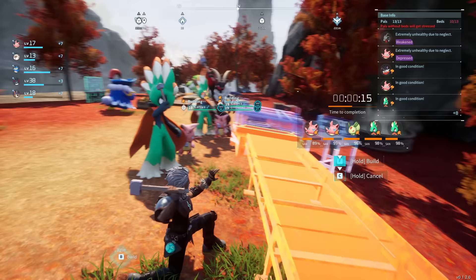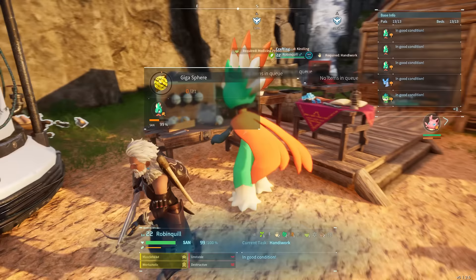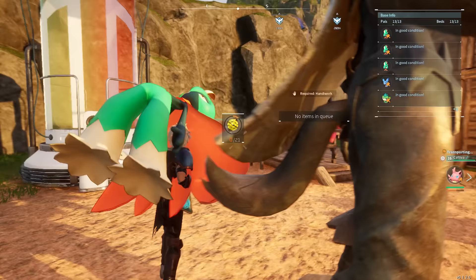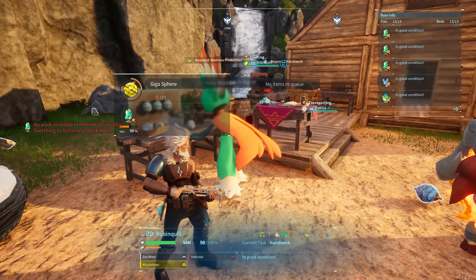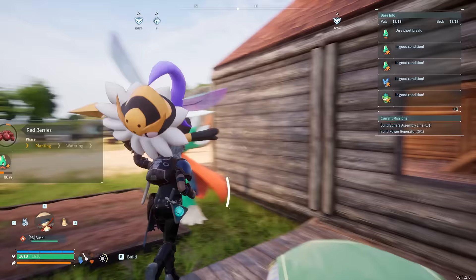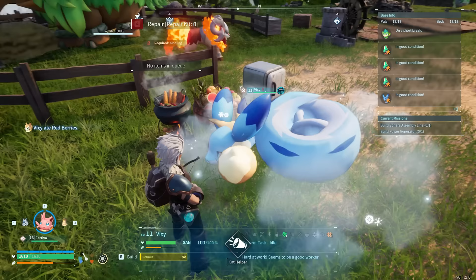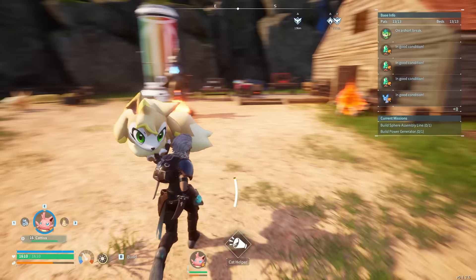If your pals don't do the projects you want, you can assign them manually by lifting them up and throwing them at that object or location. For example, if you want to craft items but don't want to do it yourself, grab a pal and throw them at the workbench and they'll do it for you. The same goes for farming — if you want a pal to farm honey, grab them and throw them inside a ranch, and they'll generally stay there and do it. If they move out, it means it's overcrowded or they just need a break.